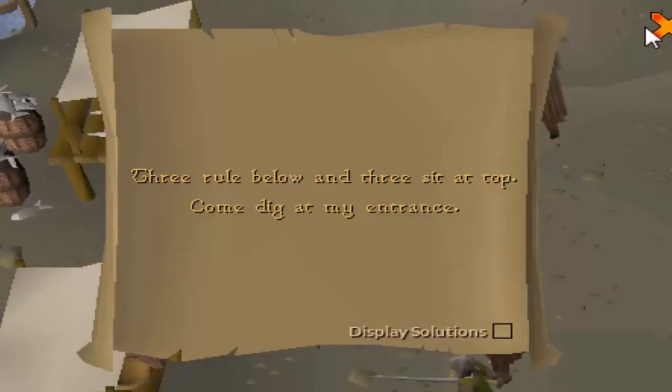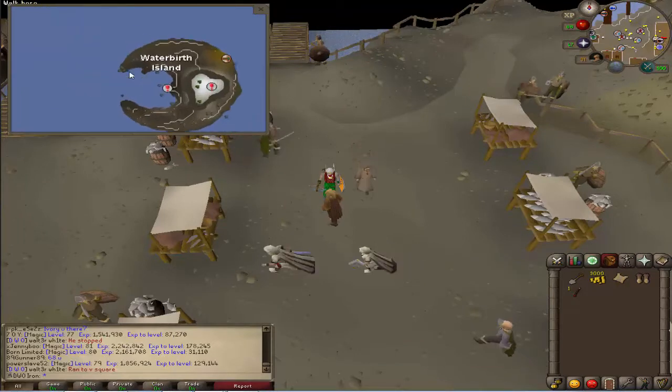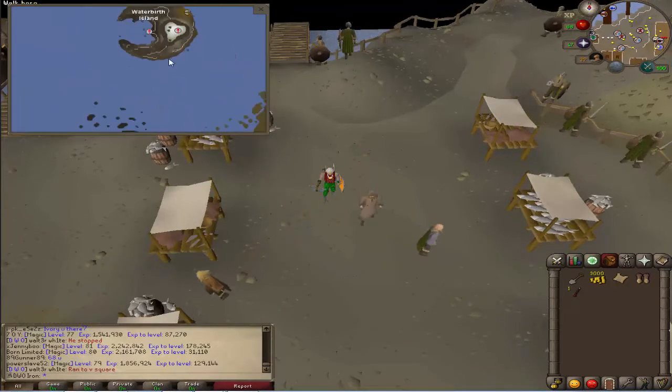For this clue you're gonna have to head to Fremennik. The clue is on Waterbirth Island and you've got to dig just outside the entrance here.